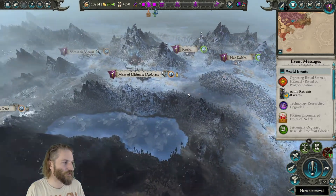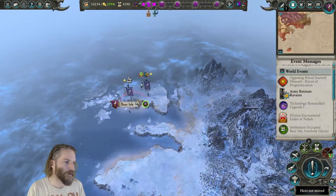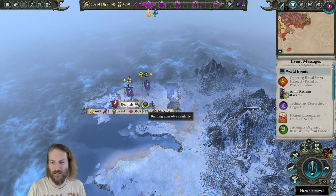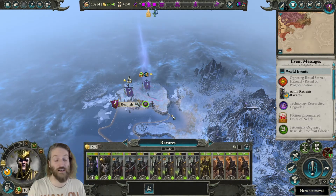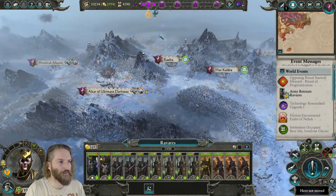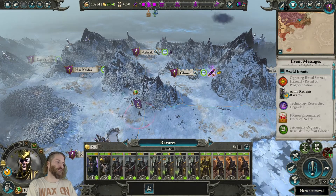We just conquered the Mung. The Mung are no more. Which means all of my armies are about as far away from anywhere useful as they possibly can be, but they literally just did this. So what we now need to do this episode is probably have a couple of fairly gentle turns without too much terrible conflict.